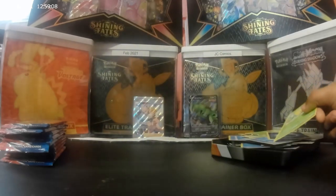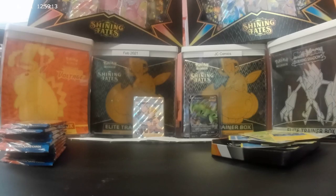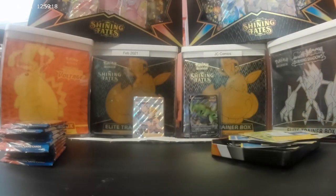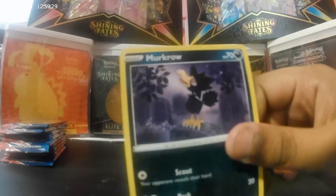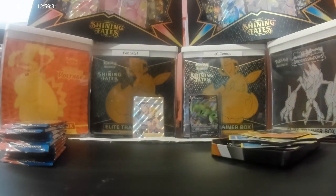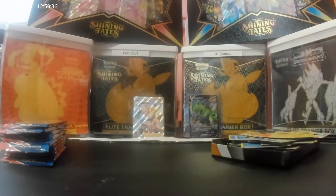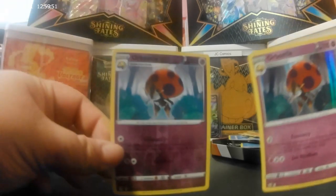Weepinbell, Rapid Strike, Luxio, Rapid Strike, Water, Tower of Water Rapid Strike, Monferno, Bellsprout, Sandile, Marowak, Yamper, Orbeetle, and Orbeetle. We got two Orbeetles — that's like crazy. That's so crazy.